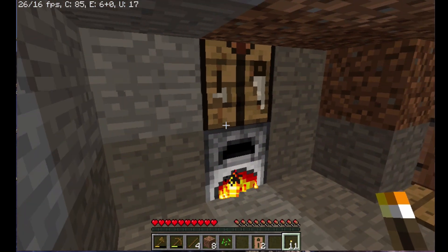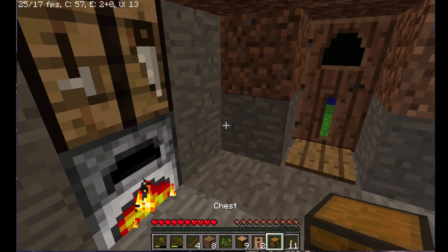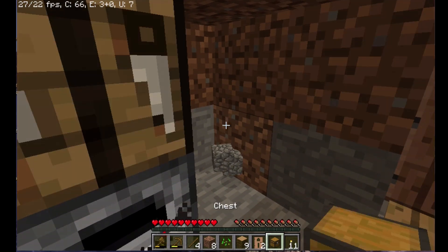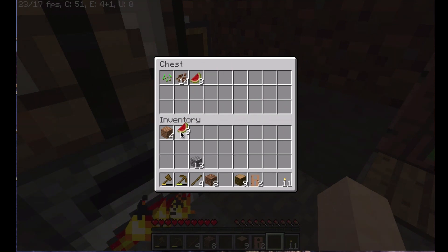Before I go, I'm going to make one more thing. I'm going to turn a few more of these into wood and we're going to make a chest just to put some stuff in. Perfecto — I think we'll just knock those out. Super, super awesome.